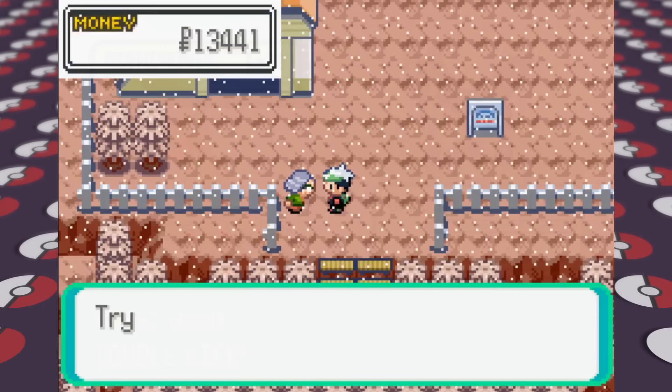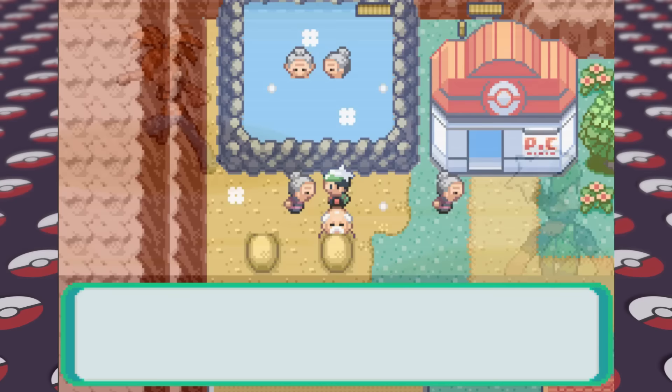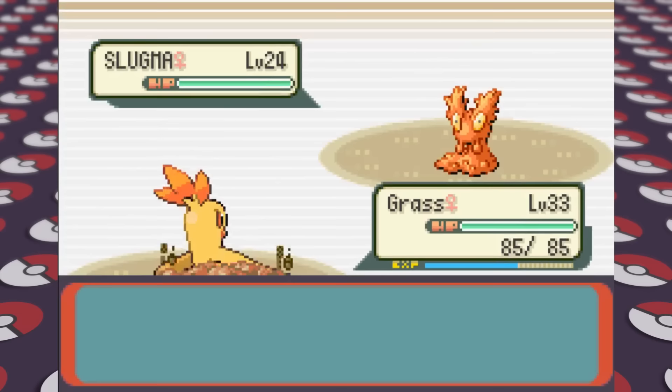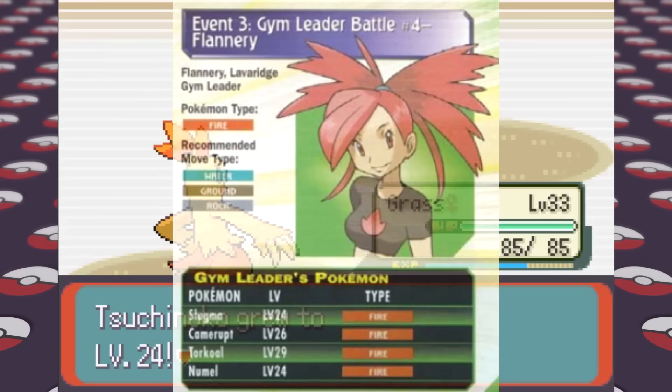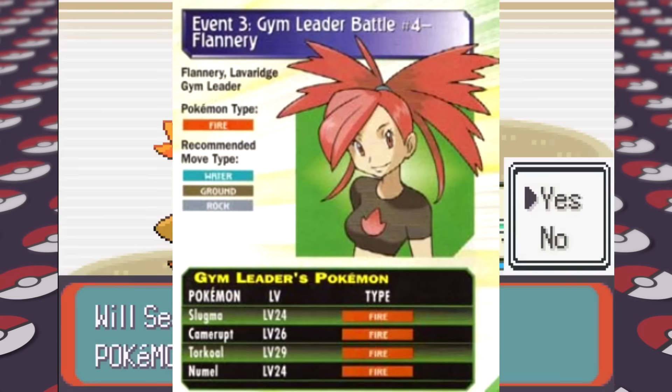In Lavaridge Town we visit the Hot Springs to get an egg, check the Herb Shop, and take on Flannery's Fire-type gym for the 4th gym badge. The recommended types are Water, Ground, and Rock. Although Gyarados has no Water moves yet, I teach Dig to Combusken to help take care of her team, giving us the 4th gym badge. The guide messes up here by listing her Camerupt as only a Fire-type when it's actually Fire and Ground — this seems to be a pretty common issue with this guide.